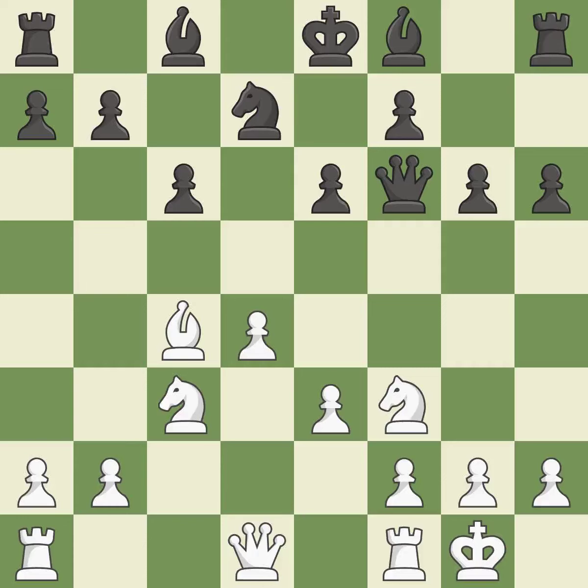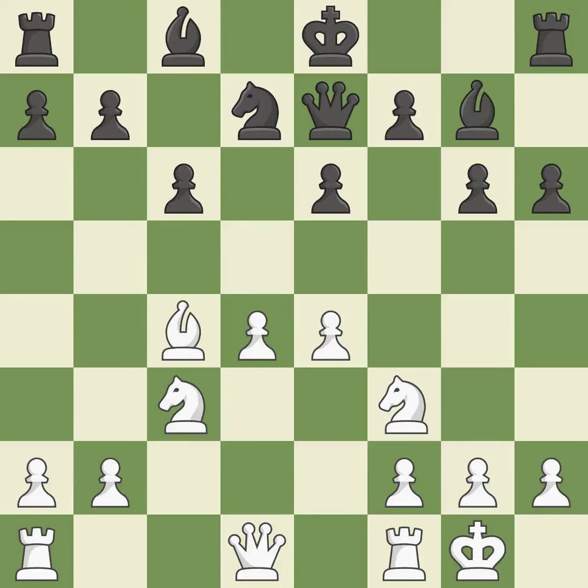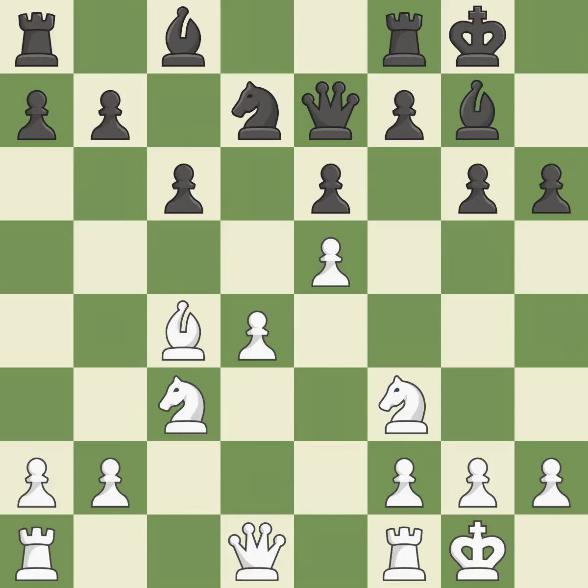Castling Kingside tends to be safer because the King is further from the center. This fianchettos the Bishop by placing it on a powerful diagonal. Castling gets the King to a safer square, out of the center of the board, while also developing a Rook. Castling to the same side of the board as the opponent avoids some of the attacking associated with opposite-side castling. It is the last book move.